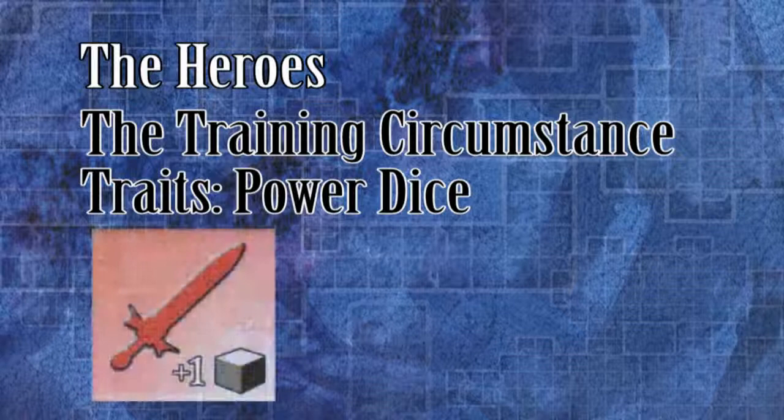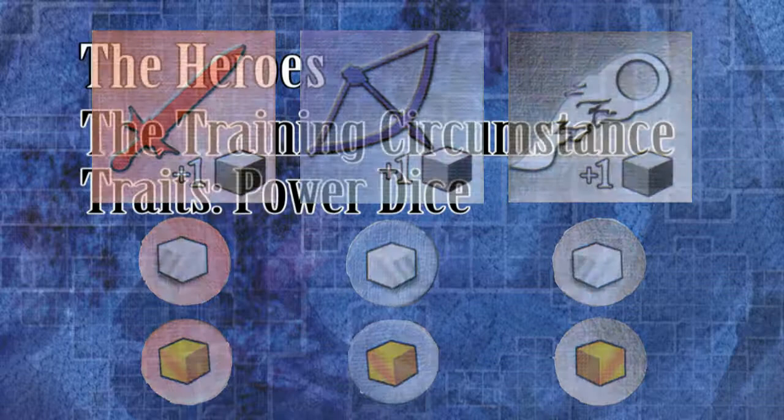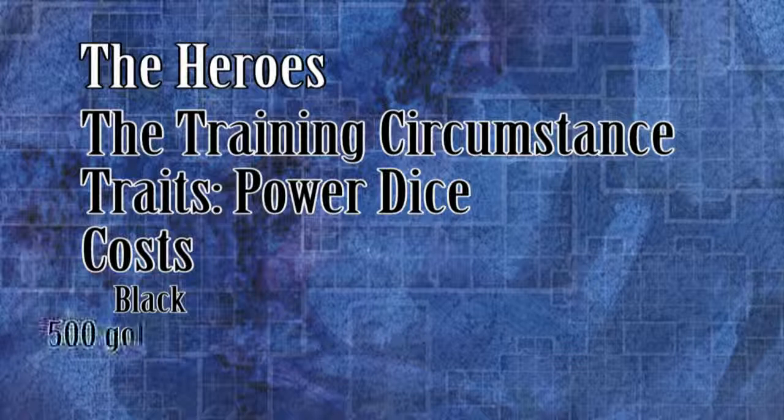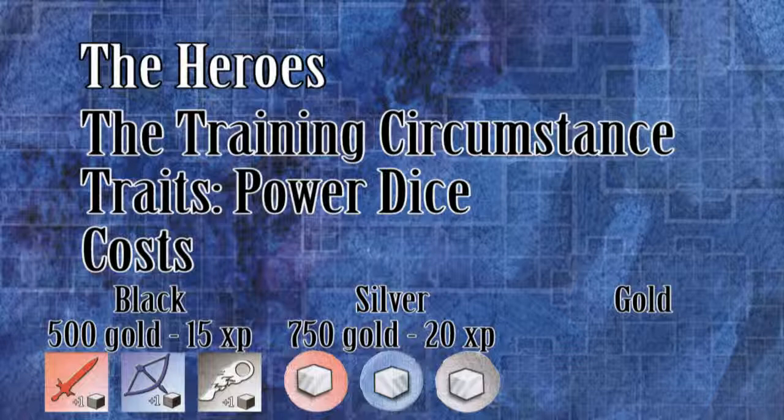These ones identify black dice that have been upgraded to silver, and these ones are used to show silver dice that have been further upgraded to gold. Here are the upgrade costs. Upgrading a black die to silver costs 750 gold and 20 experience points — take a silver trade token of the appropriate type. And upgrading a silver die to gold costs 1000 gold and 25 experience points — take a gold trade token of the appropriate type.